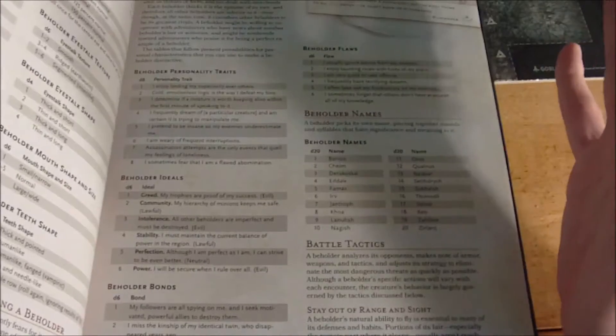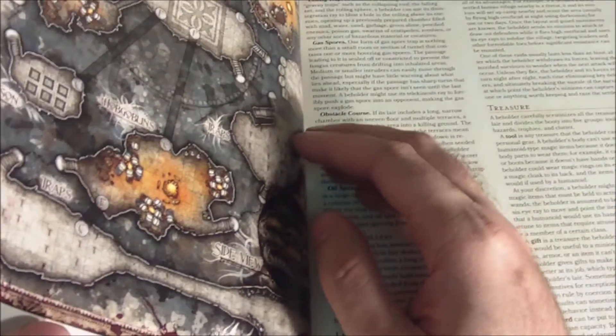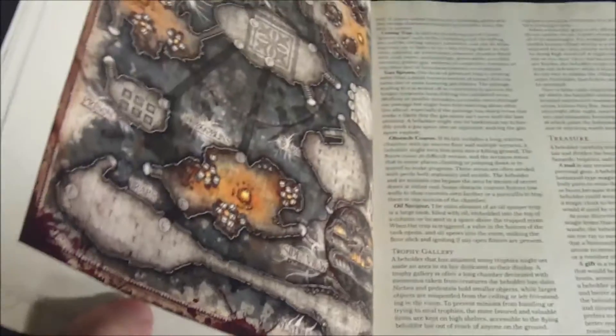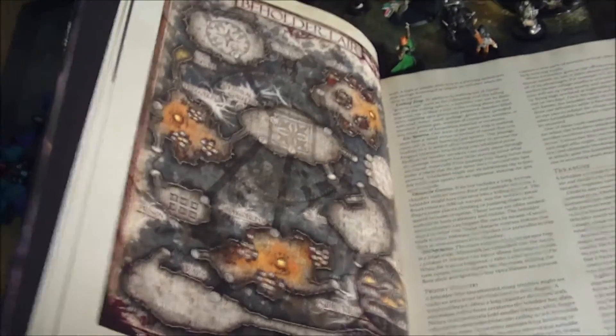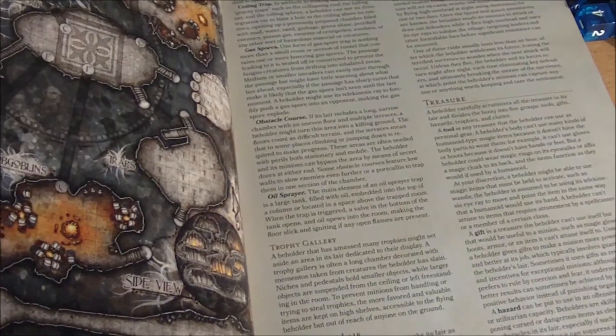For example, we've got the Beholder here, with information about how to run them as well as charts on how to randomly create a Beholder's appearance from scratch. Most sections in the lore section also include a really nice map — so we've got one there for the Beholder Lair. There's a lot of really cool information in this.